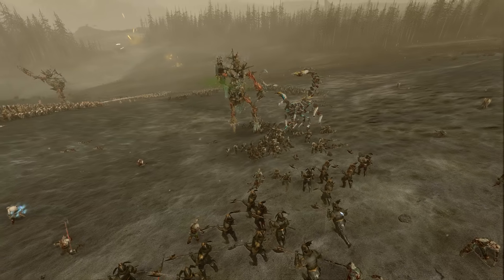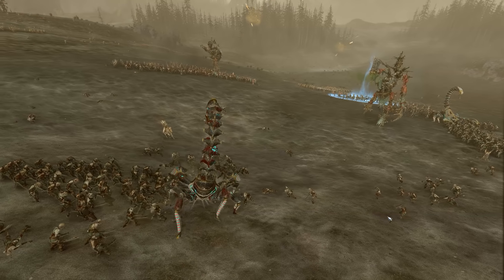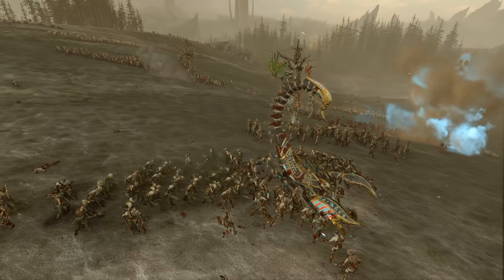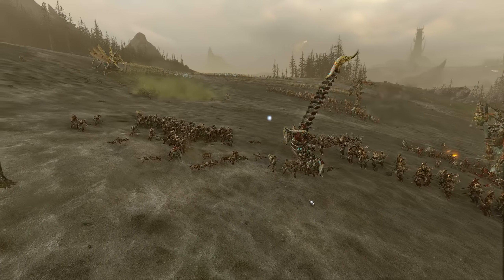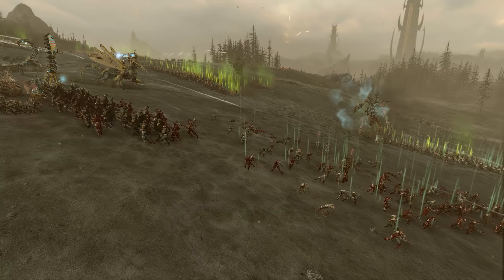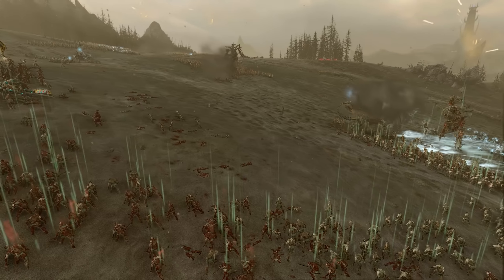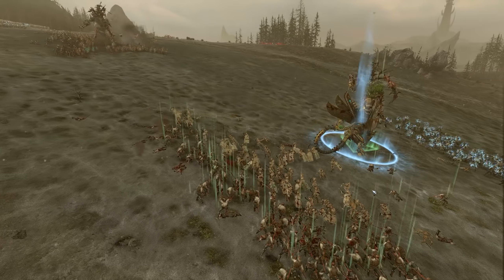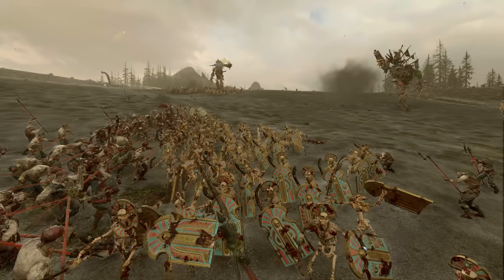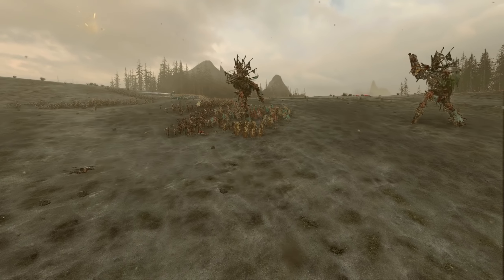The two Scorpions have one of the coolest attack animations — the one that burrows. It just covers so much distance! These pole arms are trying to get around them and then they just break locks. It's such a really cool animation. I believe one of their animations — they pick someone up with their tail and take them underground. Look at that, they just go through the entire unit!